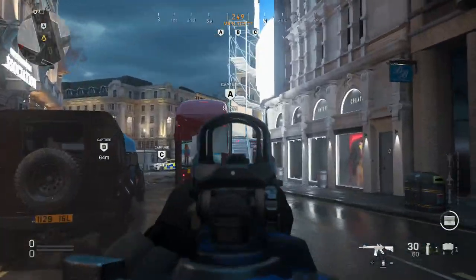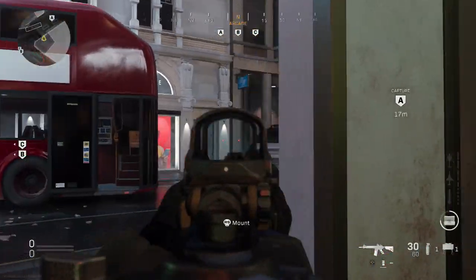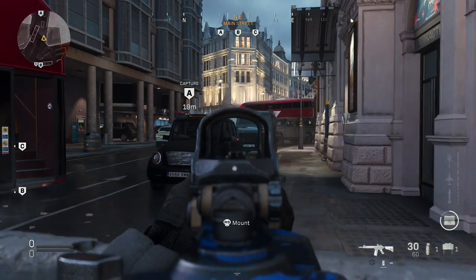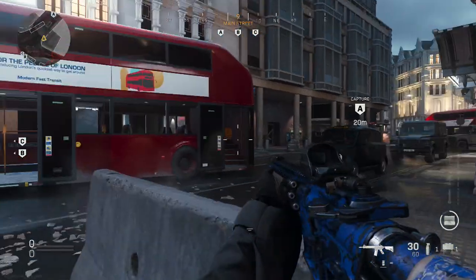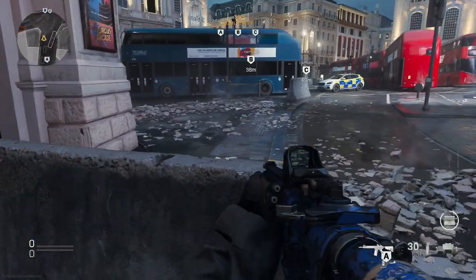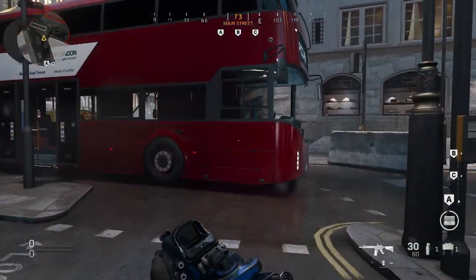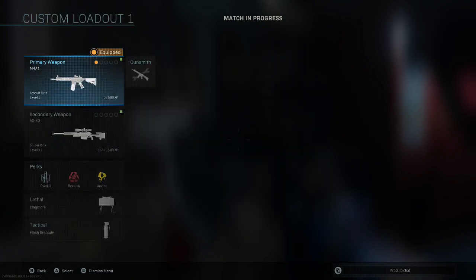What you'll find is someone might be sat in this building, looking out and mounting around behind this taxi right here. Or, most commonly, they're behind this concrete barrier right here, shooting you. They can also get you through the bus. Also, this is really good — you can change your class mid-game. If you go to loadout and edit loadout, you can change it all.